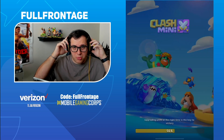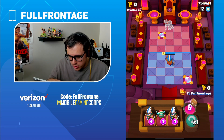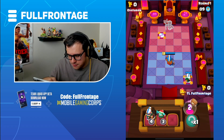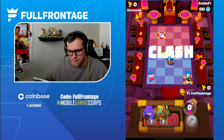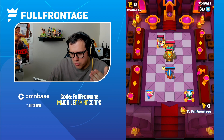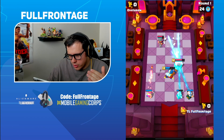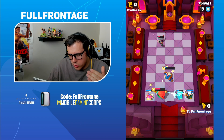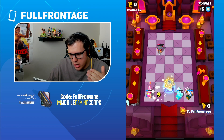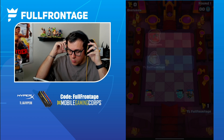Now we're going with the Monk. Let me reroll and see what we get. I think I probably would have rather gotten the Bowler and the Golden Giant for that Peacemaker — nice. Maybe that worked out for the better though.